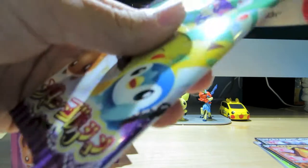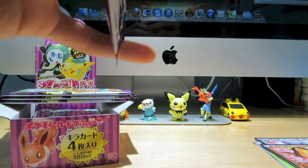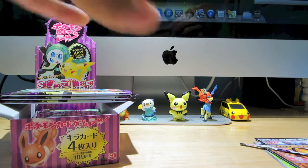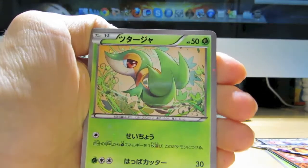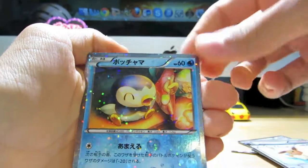Pack number two. I didn't even cut it all the way — well, alright. We have a Snivy, Elisa, Eevee, and Piplup. That's adorable.